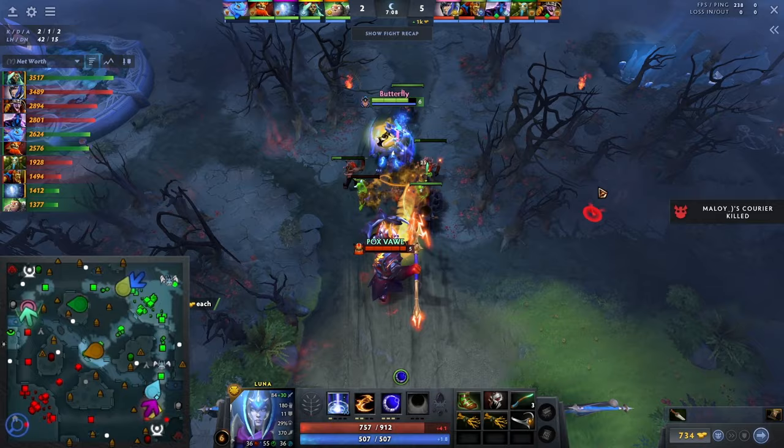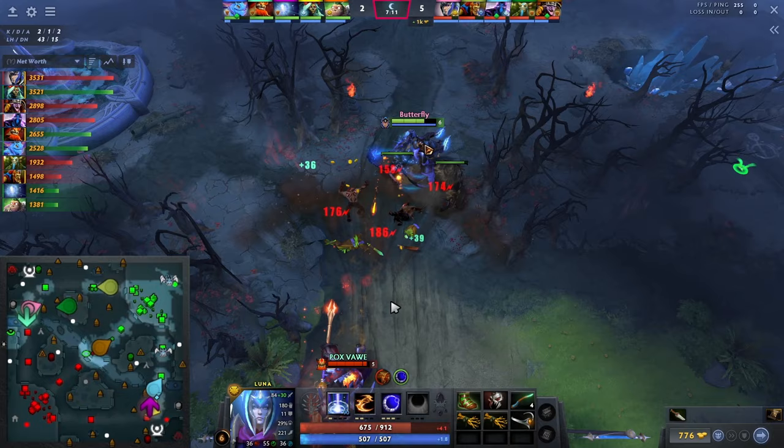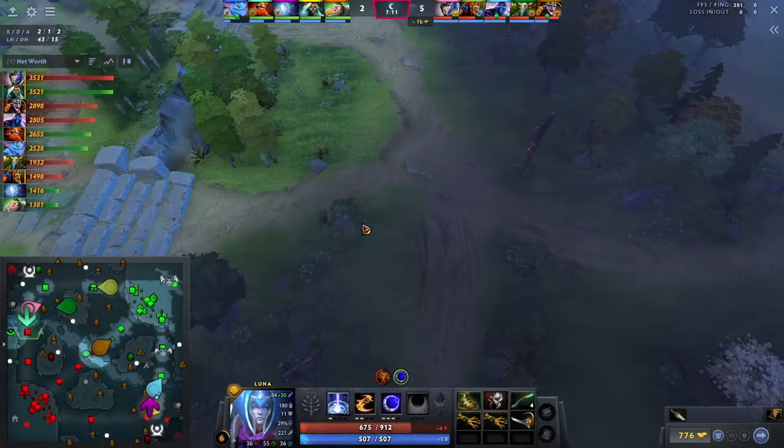You see him farming very easily. Right after he farms this, look at the timer — it's 7:11. This is very important: you should know creep wave timers, which basically means you should be able to predict where the enemy wave is without looking at it. So in this lane, you don't see where the enemy wave is, but if you know creep wave timers, you should be able to know where it is.